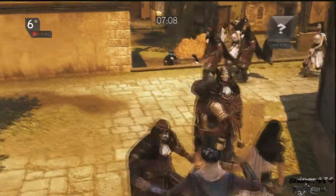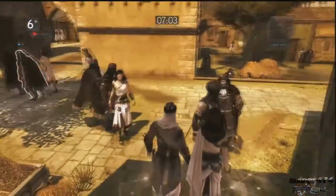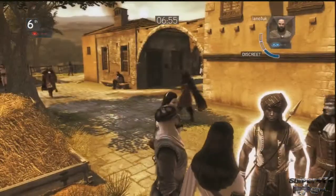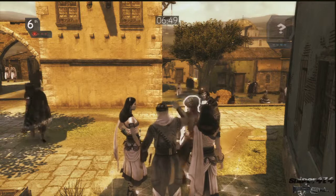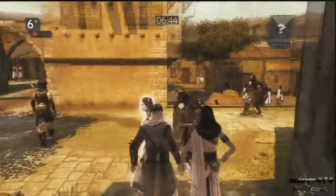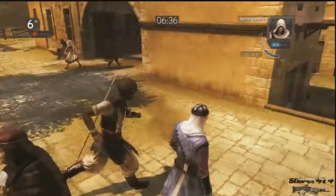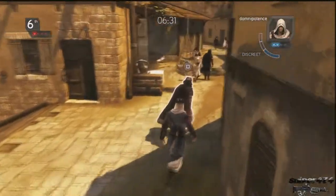One game type is where you're assigned a target like an assassin and you kill them. Next, you're on a team — four versus four — where one team hides while the other team tries to find them, and then the roles are reversed in round two. The final game type is kind of a capture-the-flag thing where you hold an artifact in a certain area and protect it, while the other team tries to grab it. Each time you capture the artifact and bring it back to your base, you gain one point, and kills don't count.